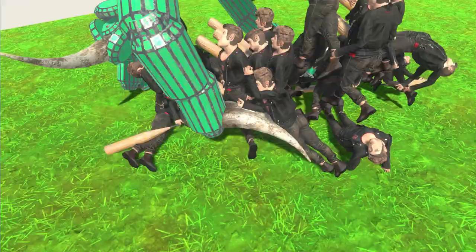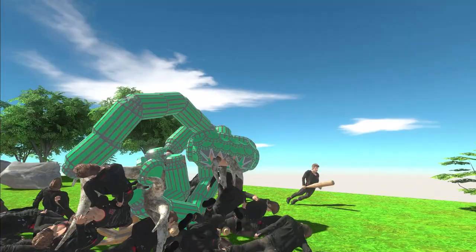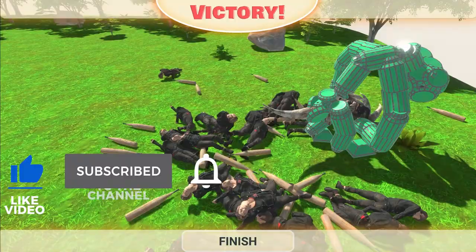He's got big spiky claws on his hands, a tail-looking thing, and this crazy looking mouth — and he's actually eating that guy. He barely moved and all of these guys died. He just ran into his spikes and then he was going to eat them.